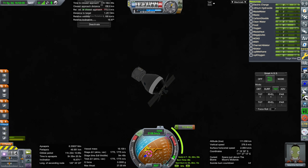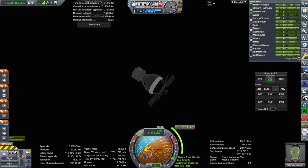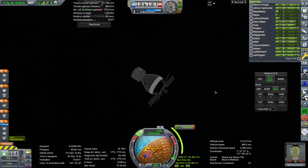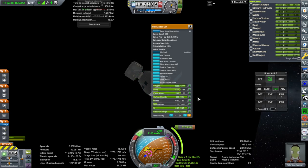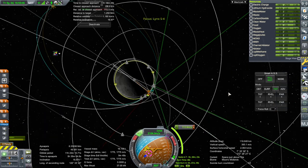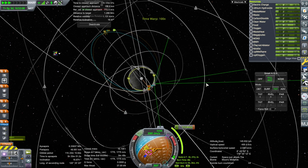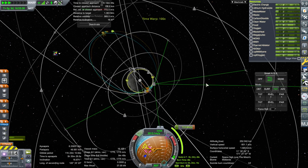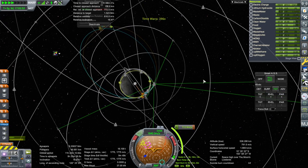Hello everyone and welcome back to my RP2000 career in Kerbal Space Program 1.8.1. In this video I continue to rescue some Kerbals, fulfilling some rescue contracts we picked up, and we'll see how that works out with our makeshift airlock using the Mark 1 lander can and the Lynx capsule. It's an expensive venture, but hopefully something that will save us money and make us some money if we're successful.